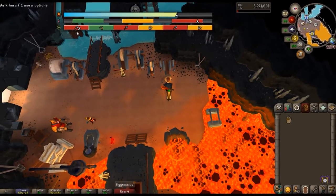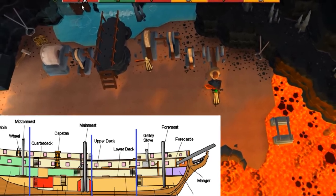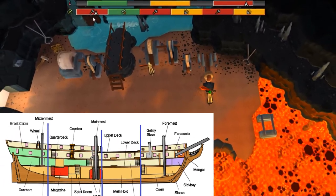Ship construction can alternatively be made using the existing mini-game Giant's Foundry to create four ship parts for each section: the front, middle, quarter and back of the ship.